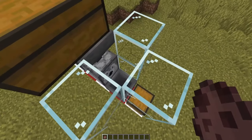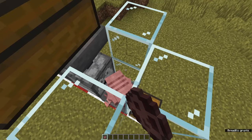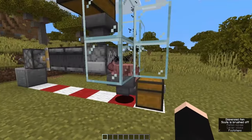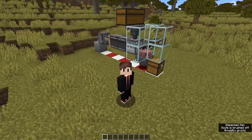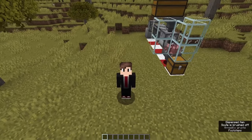The last thing we need to do is trap a few armadillos in here — about five. Then we can just turn on the farm and collect all the scute that we want. Does anyone actually need this much scute? No. But now we can get as much as we want.